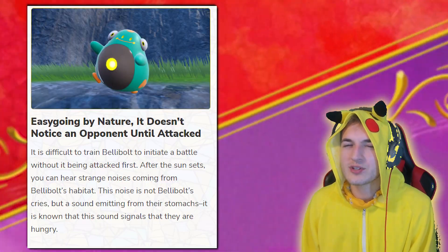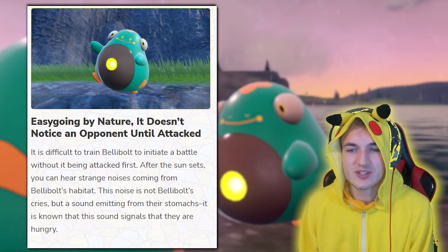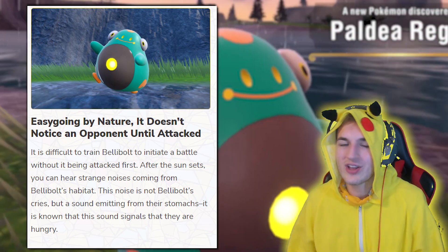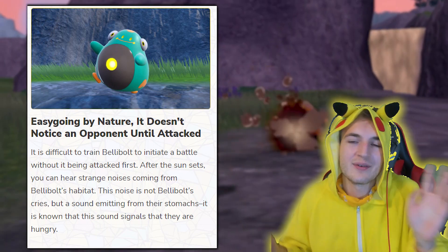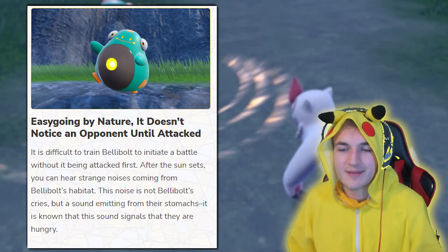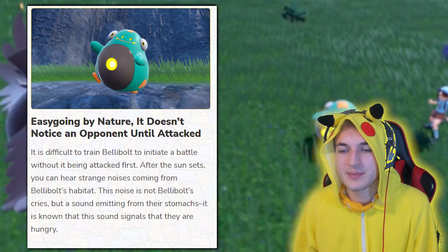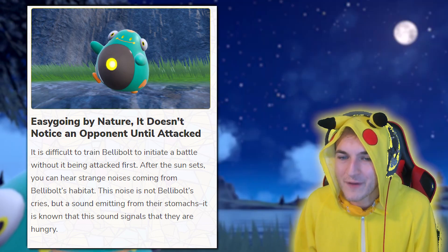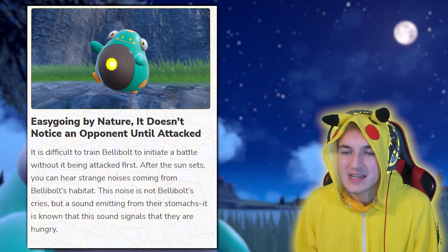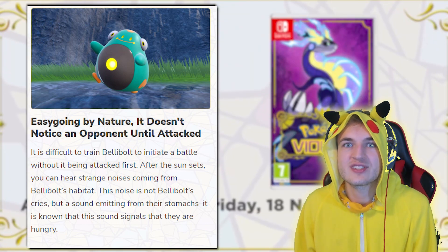Let's get to know Belly Bolt's personality a little bit more. Easy going by nature, it doesn't know it's in a Pokémon battle until attacked — it's just happy to be alive, and then when something attacks it, it's game time. It's difficult to train Belly Bolt to initiate a battle without being attacked first. After the sun sets, you can hear strange noises coming from Belly Bolt's habitat — this noise is not Belly Bolt's cries but a sound emanating from their stomach.